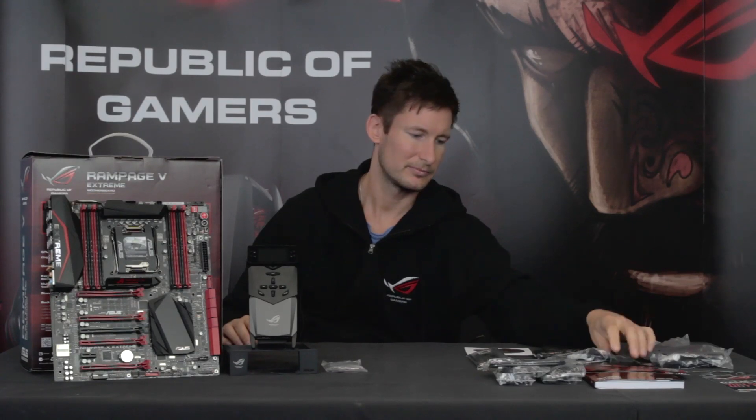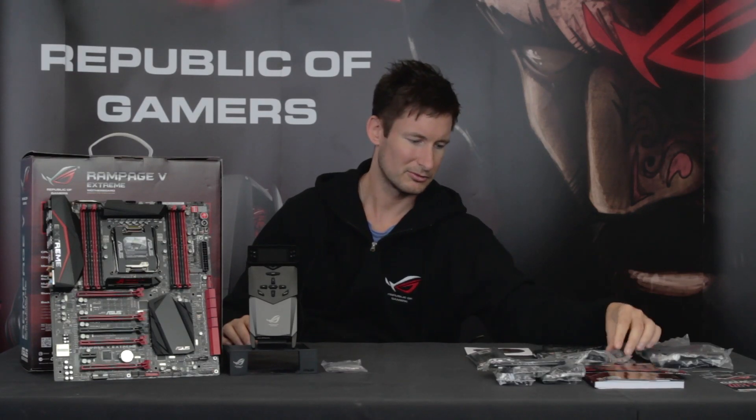Dále tu máme, jak jsme viděli minule u základní desky X99 Deluxe Wi-Fi, anténku. Tato deska má celkem 3 integrované antény, takže by měl být signál malinko silnější. Máme zde propojení pro OC panel nebo ROG Front Base panel, termočidla, propojku AMD CrossFire, propojku pro 3 nebo dokonce 4 Nvidia grafiky, a pochopitelně instalační DVD.